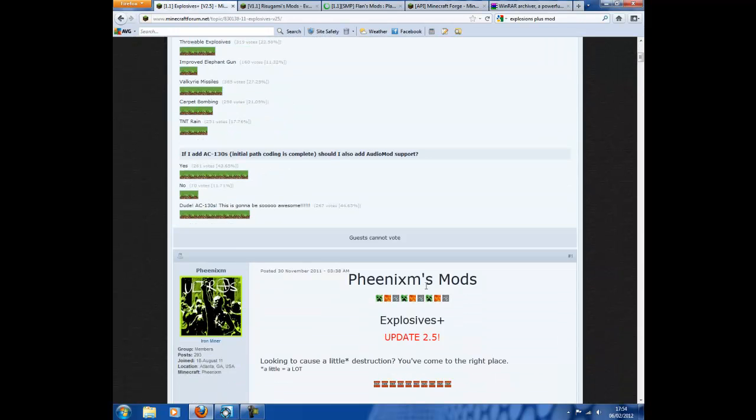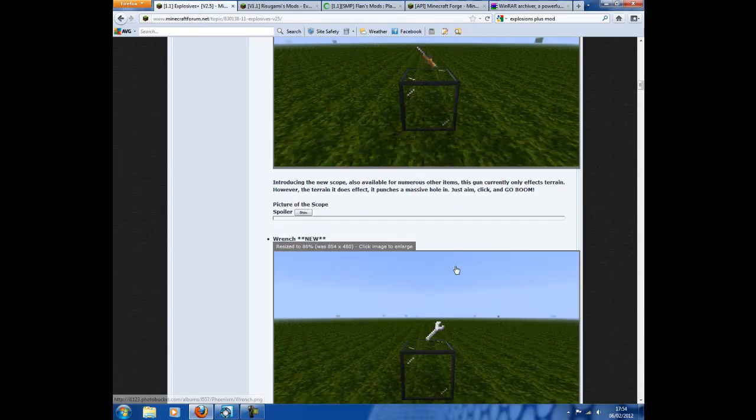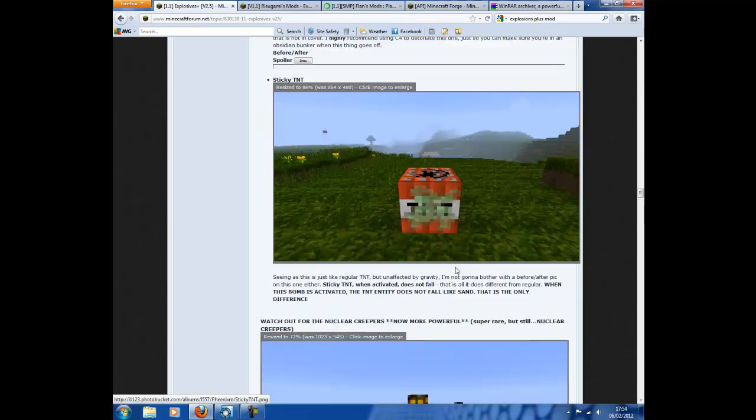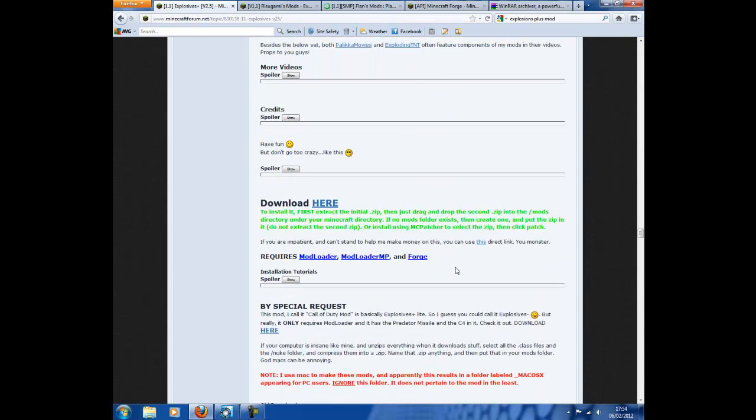And then finally, we need to go to the More Explosives mod forum page, scroll down, and then you'll see the download link there.